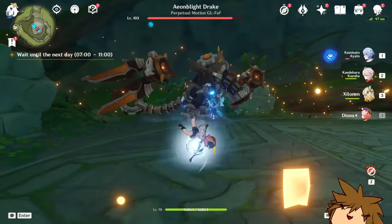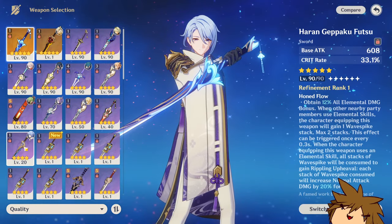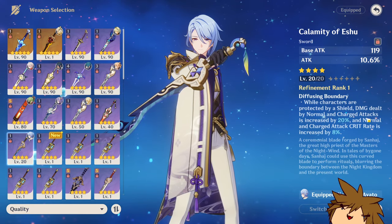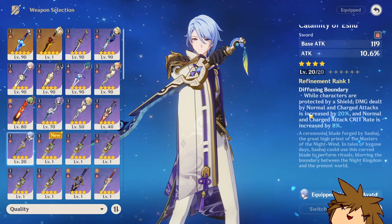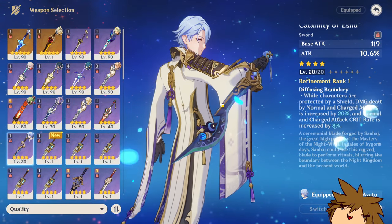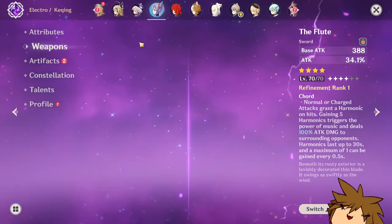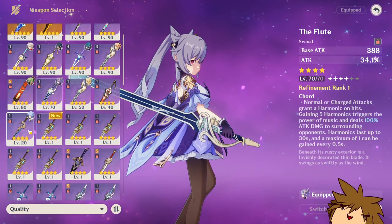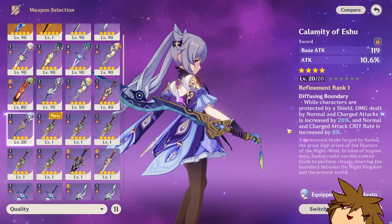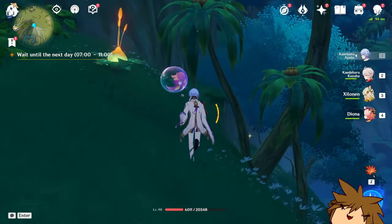From what I'm seeing, it's actually a pretty significant damage increase. Of course this weapon won't be as good as the Haran Geppaku Futsu, but it's still going to be really decent. It gives a maximum of 40% charge attack increase with the shield and 16% crit rate, which is like 32% value. This is a really good weapon, and other characters can use this as well — like Cyno, or even Kaeya could probably use this pretty easily with the normal and charge attack synergy.